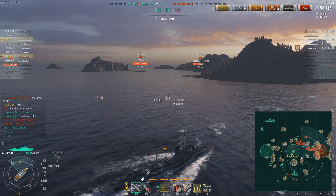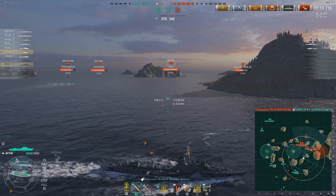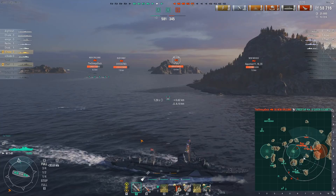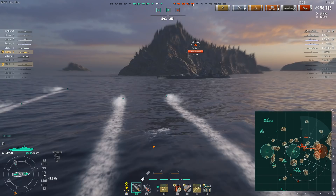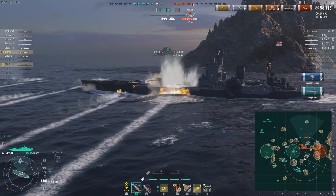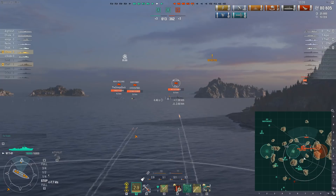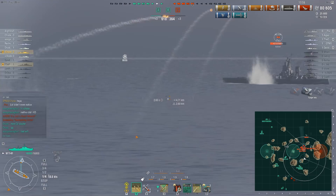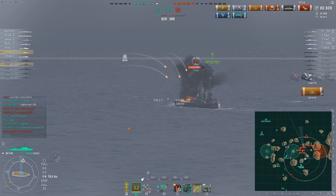I get some torpedoes off, leading a little bit ahead of the gray line because I thought the Nelson wasn't at full speed yet. Had I just aimed at the gray marker I probably would have nuked that Nelson, but I settle for two torpedo hits and a flood. Enemy ships are pushing in and I get spotted, so I pop smoke and open up with HE on the Nelson, trying to get fires. I get one fire going — a perma-fire — but the Nelson sneakily gets off detect, so I turn my attention to a cruiser.